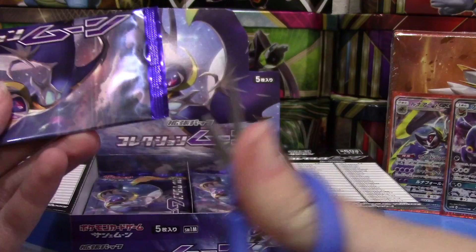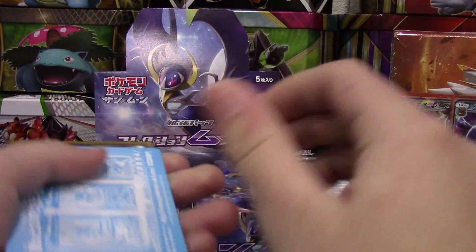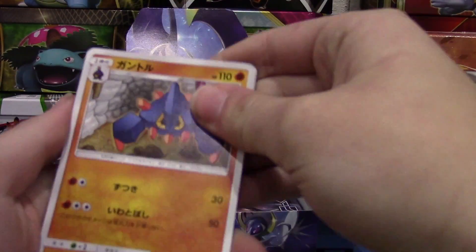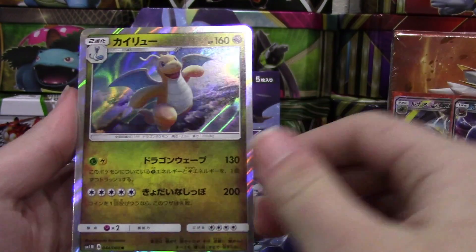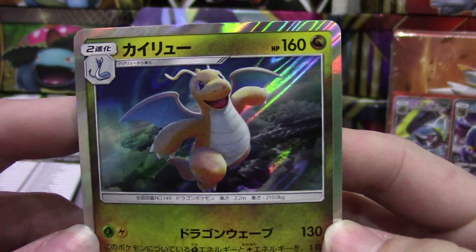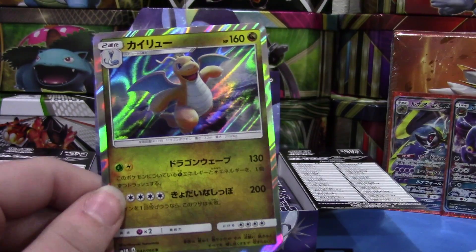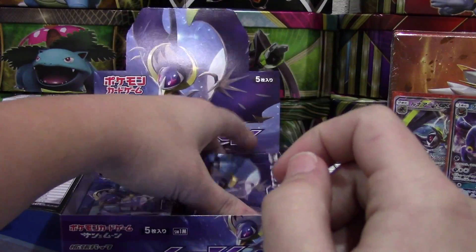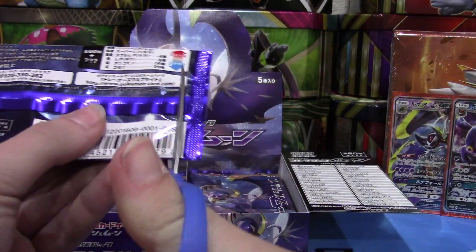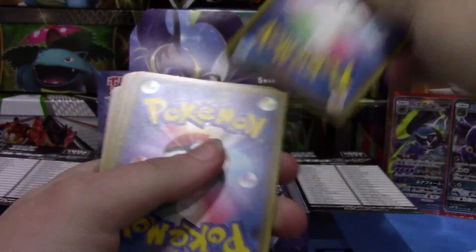I don't really remember — I think we got like four or five GXs in a box, but we'll have to wait and see. We have a Boldore, Wimpod, Snubbull, a flower thing, and awesome — a Dragonite holo! Look at the artwork on that card, it's gorgeous. I'm loving this set. I'm super excited for Sun and Moon and I'm really hoping I can get to the pre-release.